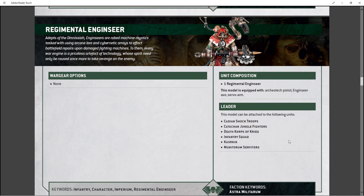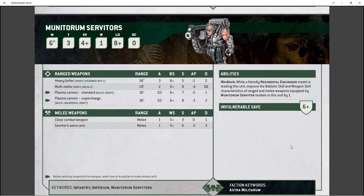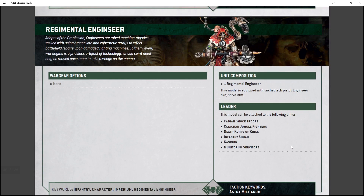Ideally, you're going to put him in a squad of Infantry, Death Corps Krieg, or Jungle Fighters — because if his vehicles get killed, him and his squad are going to go berserk, which is fun. He can also get a squad of Servitors. They're fine, nothing spectacular — just a good wounds buffer for him. If you put him in any Infantry squad — Cadians, Catachans, Death Corps, Kasrkin — he can get orders like take aim, move move move, or go to ground, just like all the other squads.